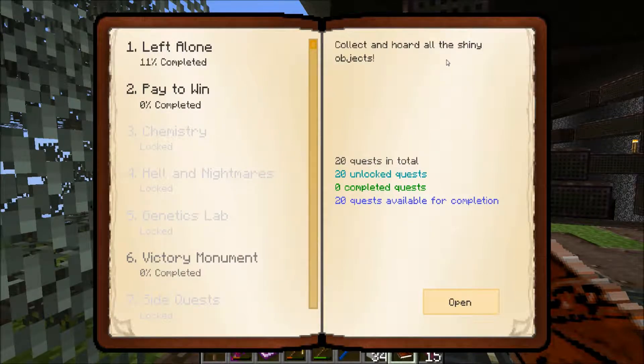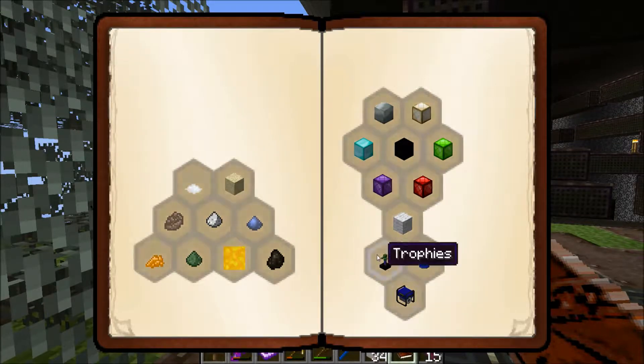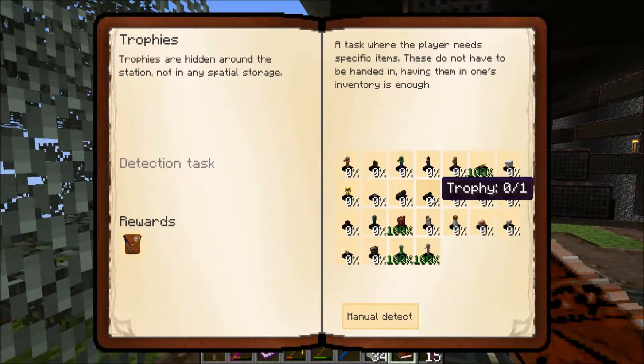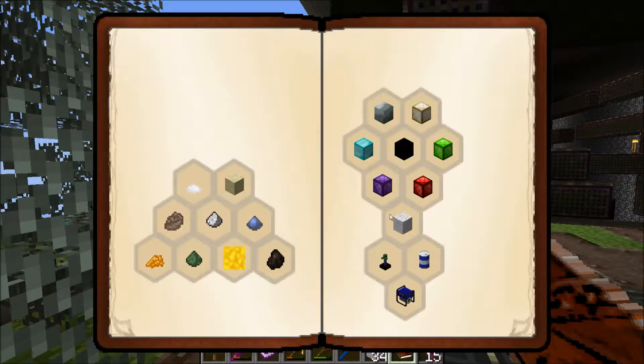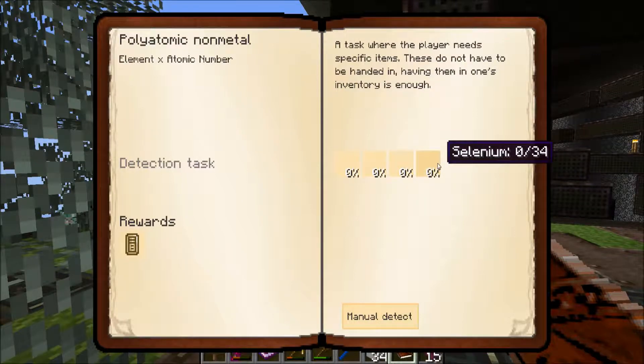Victory monument: collect and hoard all the shiny objects. 20 quests completed for completion. Trophies — detection quests. So these are all the trophies that we found. I found that spider trophy. Trophies are hidden around the station, not in any spatial storage. So we do need to pick up the spider one again because for some reason it's not recognizing it. Then we have: carbon, phosphorus, sulfur, and selenium — element times atomic number, a task where the player needs to hand in specific items.